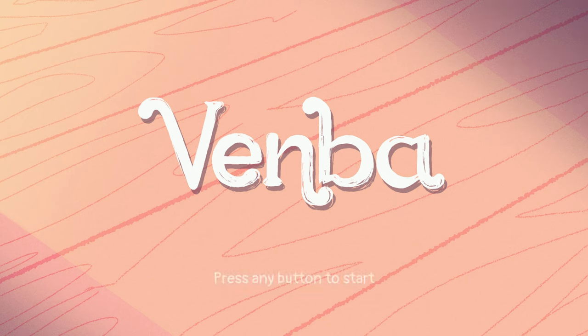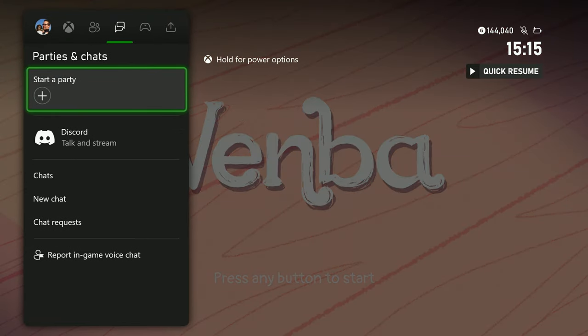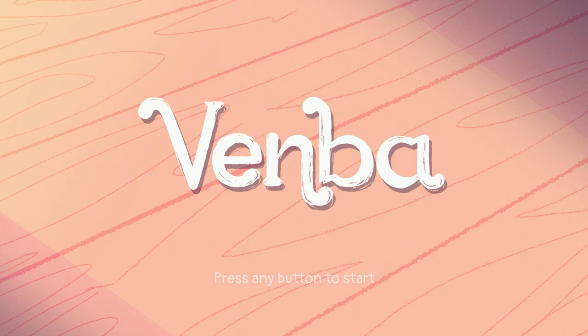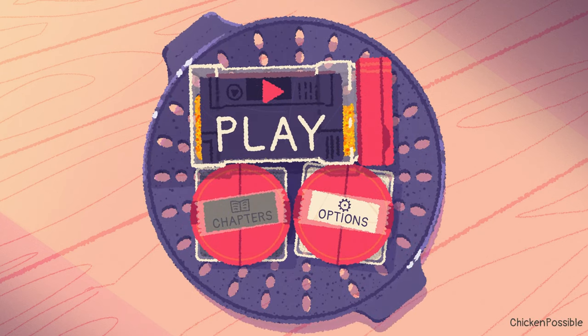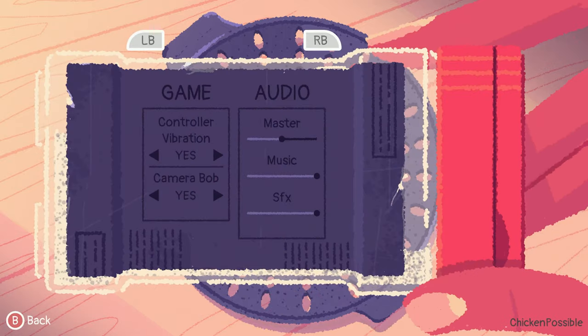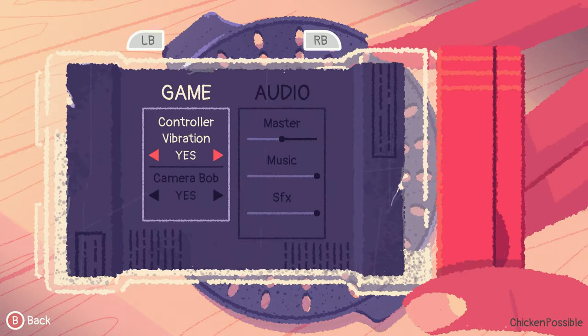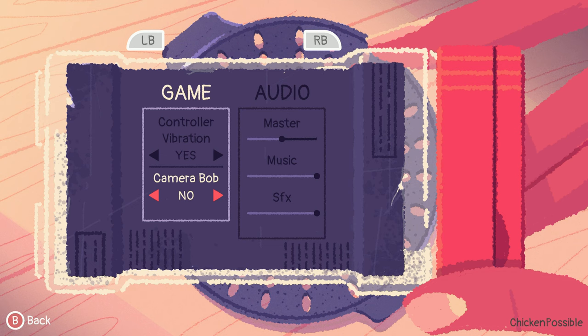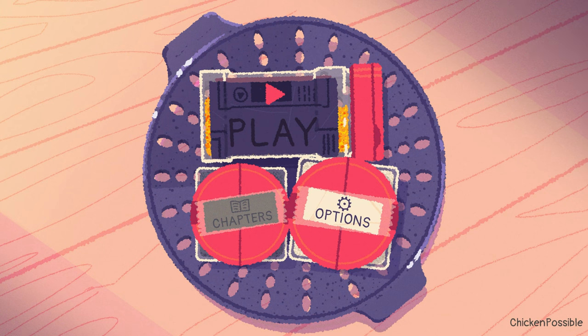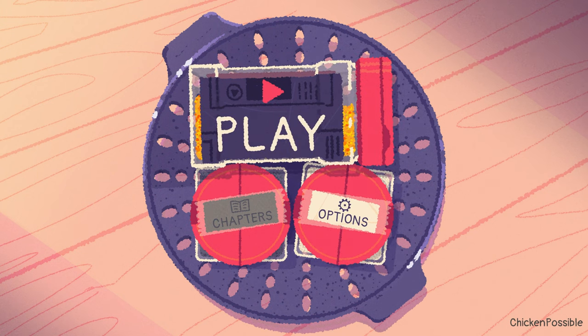We're going to go ahead and get started in Venba. The first thing I'm going to do is go into the options section of the game and make one little change. I would recommend turning the camera bob off, so make sure that says no, and then press B to get back to the main menu. There is a chapter select available in this game, but we won't have that until we play through it one time, so let's go ahead and get started on our first playthrough.